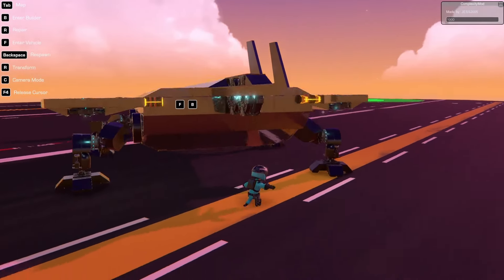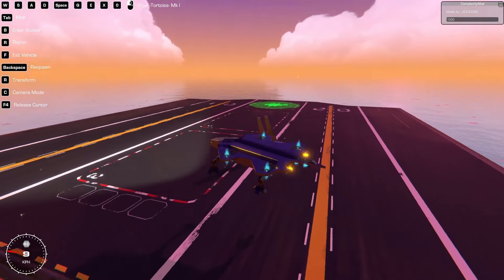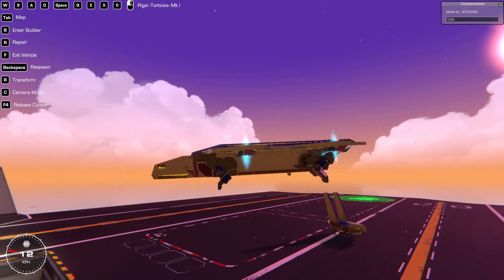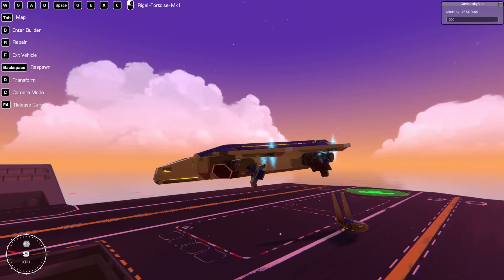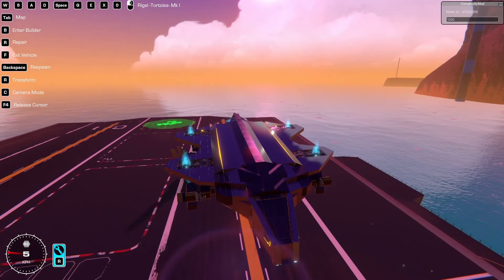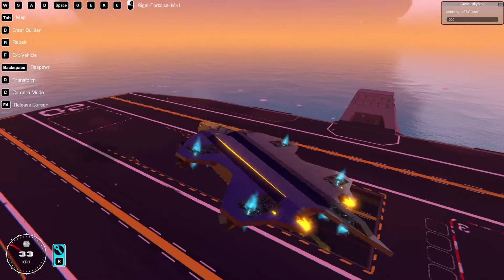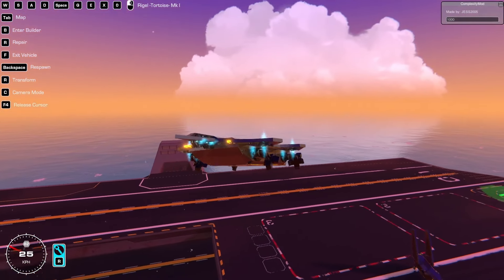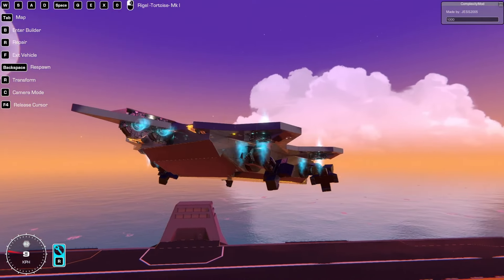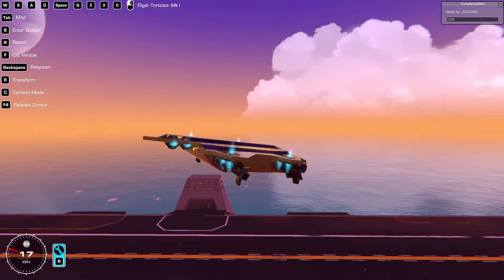The landing gear is very wonky. I'm not extremely happy with how it folds up. It's got the giant bright light in the front. It's very square, but it is a cargo ship. It's okay, considering I built it in like an hour and a half — maybe less. It's good, but I can do so much better. I will at some point build a tortoise mark 4, and it will be better. I promise.